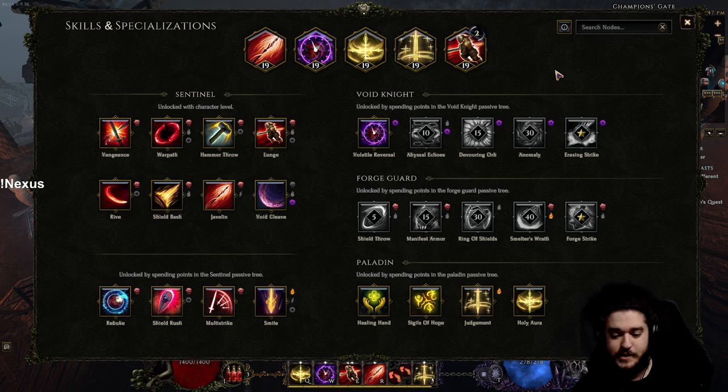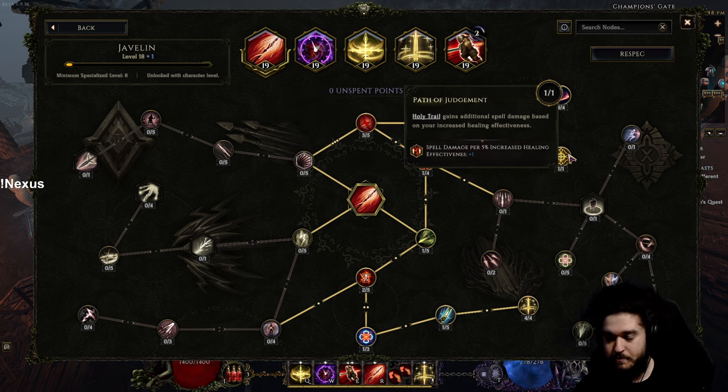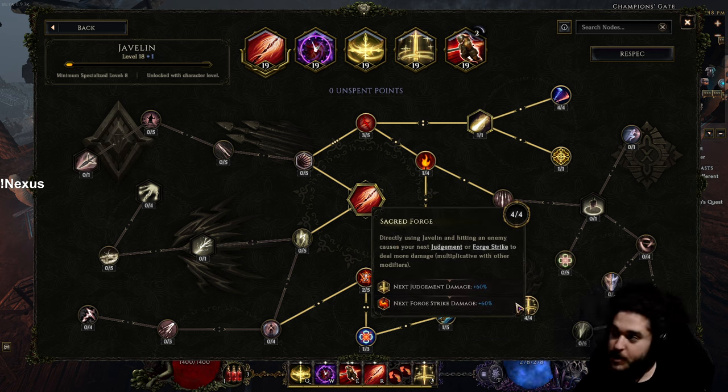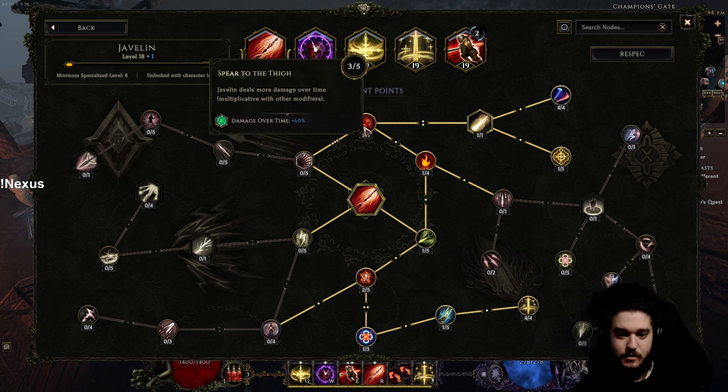I've played this character about 10 hours total with no prior research, so there's still a lot to discover — that's what's fun about jumping in blind. For Javelin's skill tree: the primary purpose is pathing up to grab Holy Trail, which gives the holy fire actual damage. I've scaled the holy trail damage with Pilgrimage and Spear to the Thigh. Before those nodes, I'd personally come down and grab Sacred Forge first — that's what gives the big multiplier to your Judgment.